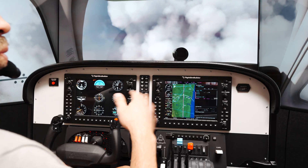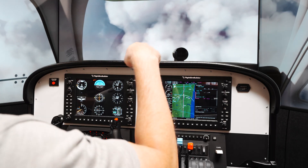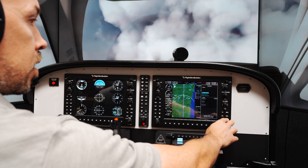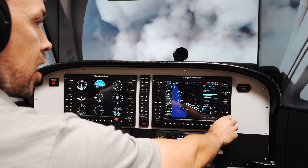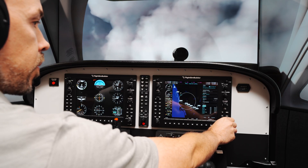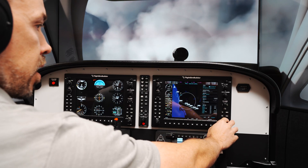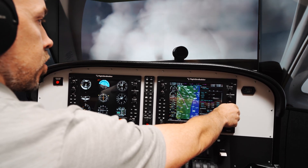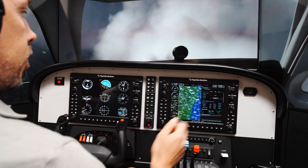We have 5,000 and we're flying into those clouds. So I can actually go to procedure, select approach. Let's say we want to fly runway 28 right — we'll start from VEKOL. We'll activate, and now it's turning to VEKOL.